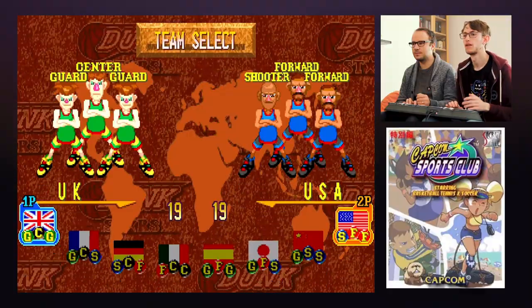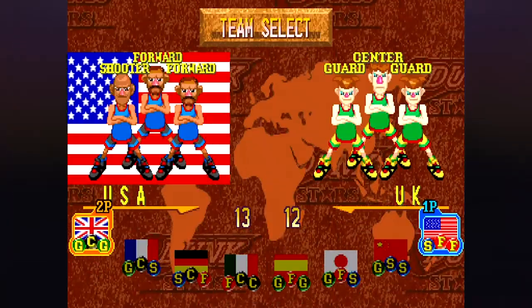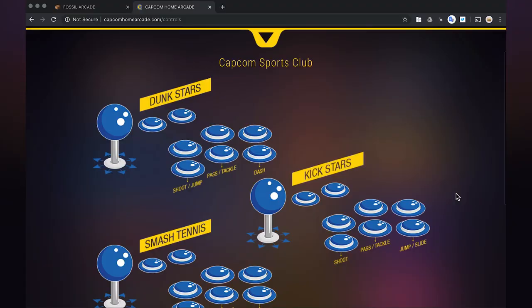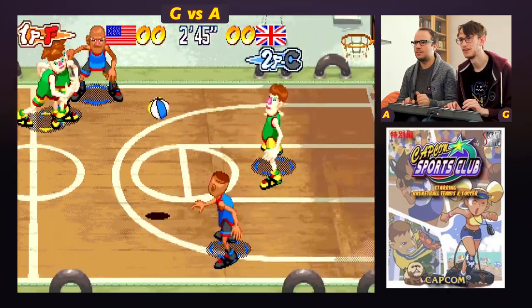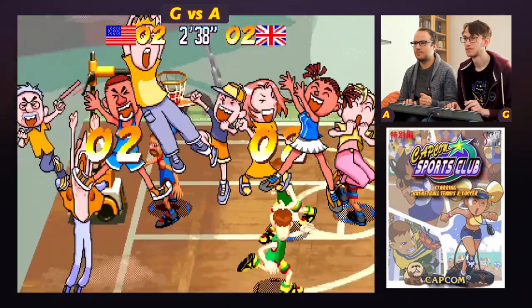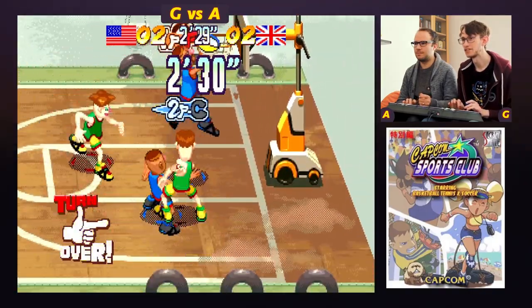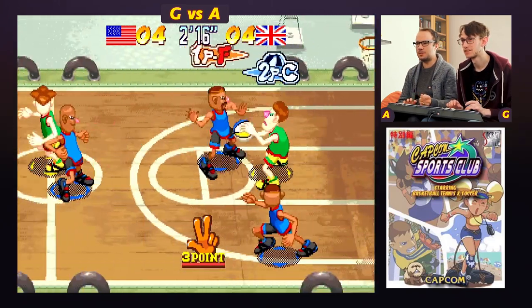It's NBA Jam — eat your heart out. I'll be America, you can be UK. America versus UK. Controls: jump, pass, tackle, dash. We're on a boat — it broke the backboard! I'll be honest, I've played this one a fair bit because I like basketball and NBA Jam, and I haven't beaten the CPU a single time on this. The tackling is what's difficult — I thought you were just trying to see how to tackle.